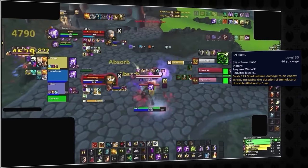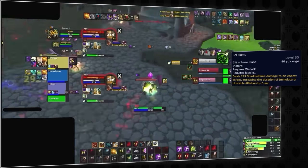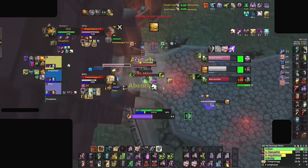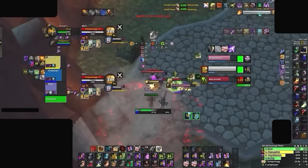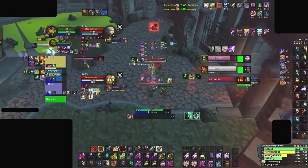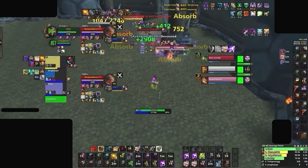They can even take it a step further and refresh dots on the original target, even using Fel Flame to refresh UA. Now these refreshed dots will all be empowered by Demon Soul. You can see why this ability is actually so broken. If you are scratching your head wondering what to do about all this, the answer is simple: deny the warlock from ever casting UA. Unstable Affliction is literally the only thing they care about.